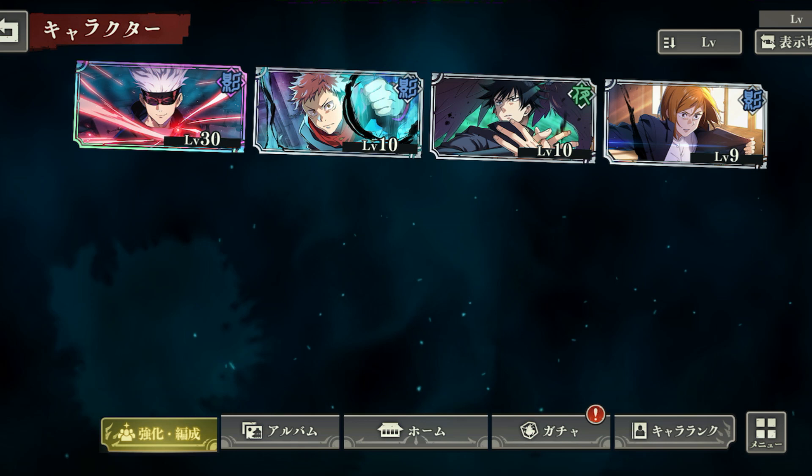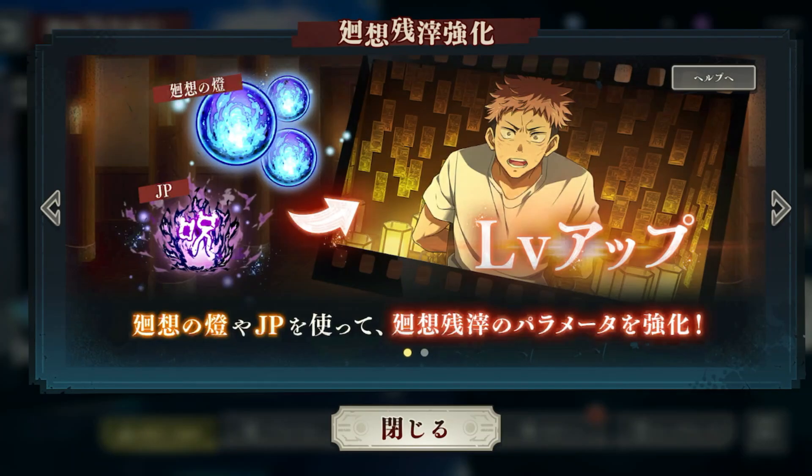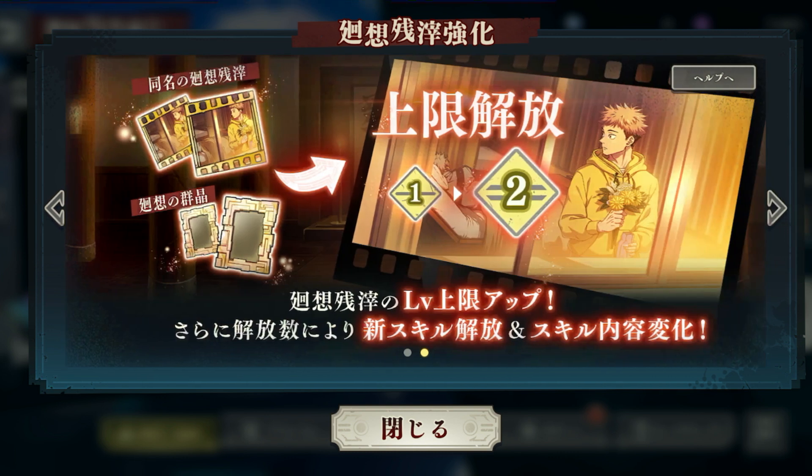We're going to go through the cards — the little memory scenes that all these characters have. The level-up system says: use Reminiscence Light and JP to strengthen the parameters of Reminisce Remains. Then for the upper limit release: Reminisce Remains level cap increases, and furthermore new skills will be unlocked. The skill content changes depending on the number of unlocks — meaning the more dupes of these mini scenes you get, the better, and pairing with the right character makes it even better.